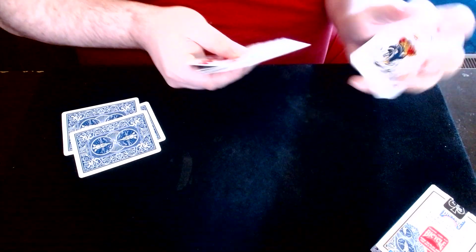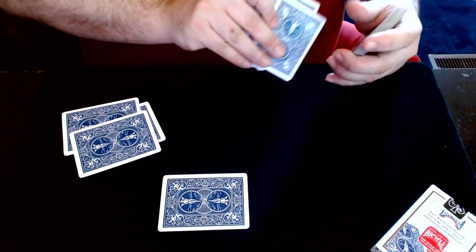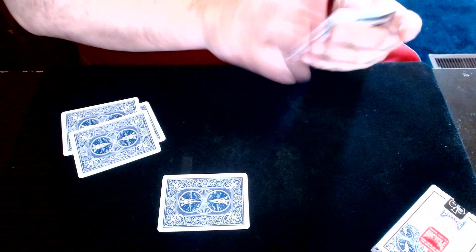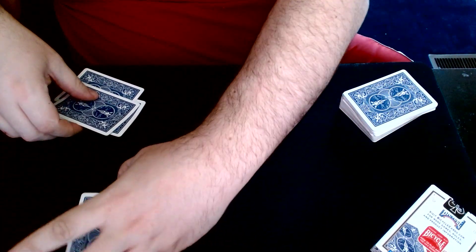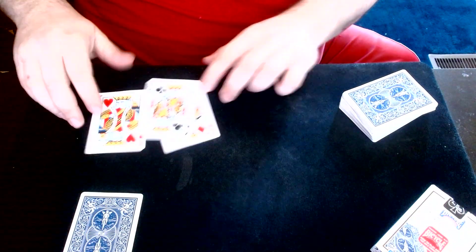Shuffle a pack up and take out the Joker. I'll set the Joker right down next to the kings. There's the Joker, and here are the three kings.